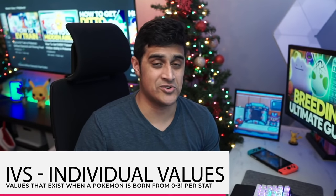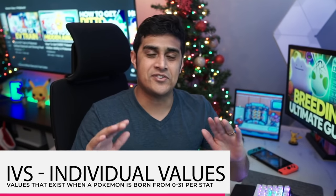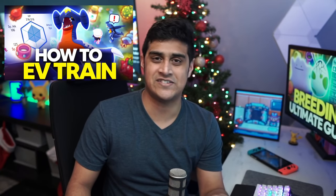Now let's talk about IVs, also known as Individual Values. A good way to remember the difference between IVs and EVs: think of IV as 'I inherit these' — you're born with those stats. Think of EV as 'evolved' — you gain those over time. So you are born with IVs and you gain EVs. This video will not be covering EVs at all, so if you want to know everything about EV training, make sure to check out the EV training video linked in the corner.